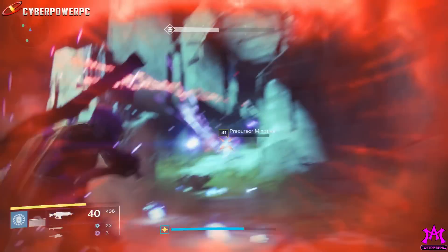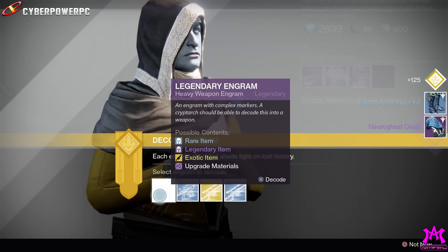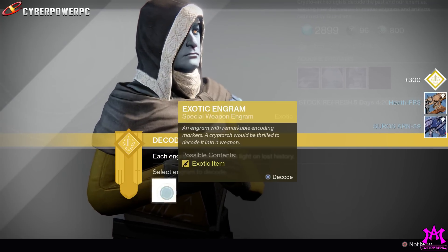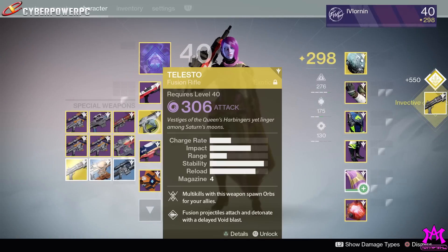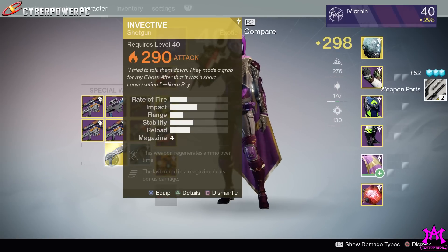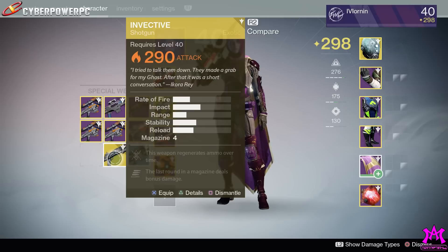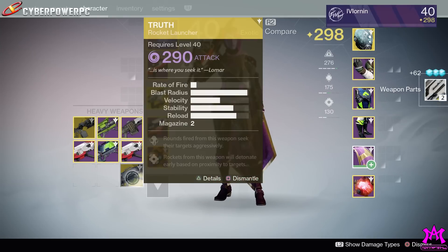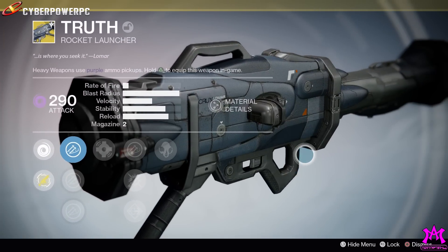At least glitches like these are good enough for a few minutes of smiles and de-stressing — that is, until you go back to the vault with your special engram and you get an Invective for the 80 millionth time when all you want is a Hereafter. But to be fair, my legendary heavy engram decrypted into a Year Two Truth, which was the next gun I was gonna spend my legendary marks on — so I guess we can call it an even split. Anytime in life you can break even 50/50, call that a win. My name is Jay, named after Kill — thanks for watching, I'll see you guys later.